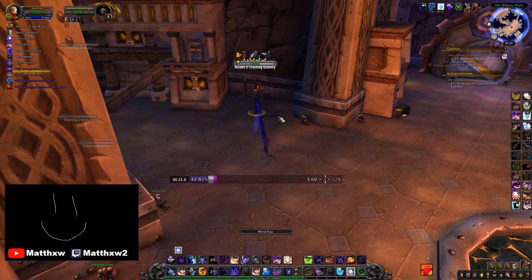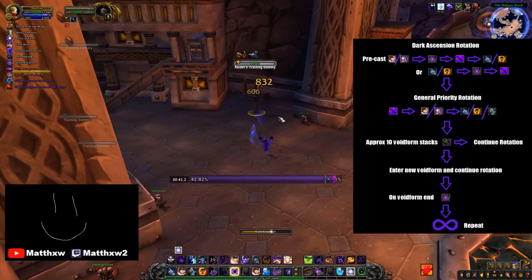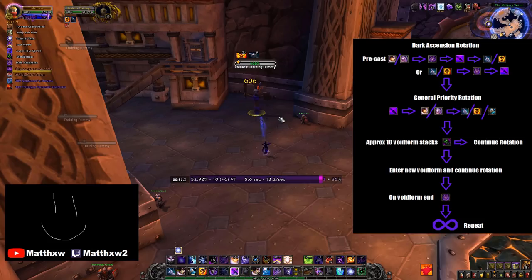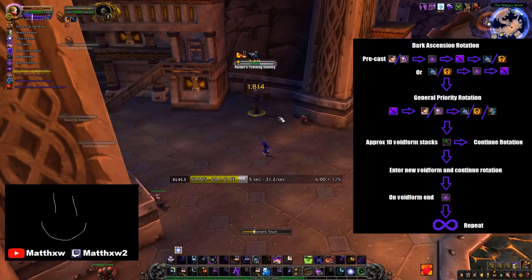A standard opener would look like: Precast Mind Blast, Dark Ascension, Void Bolt, Dots, and into the normal priority using Mindbender at 10, before falling out somewhere between 25 and 30 stacks. Then you enter a new Void Form and continue the rotation. Reapply Dots where necessary, and if done correctly, Dark Ascension should be coming off cooldown around the time you fall out of Void Form, and the cycle repeats. Some people prefer to apply Dots before using Dark Ascension the first time — both openers reach the same point in the cycle, so use whichever you prefer.